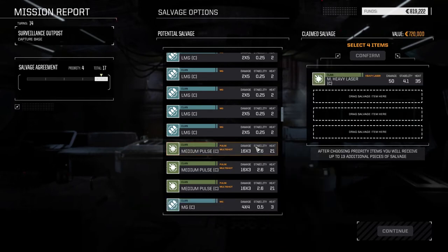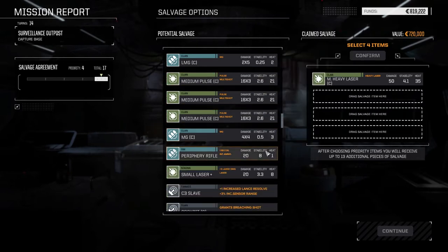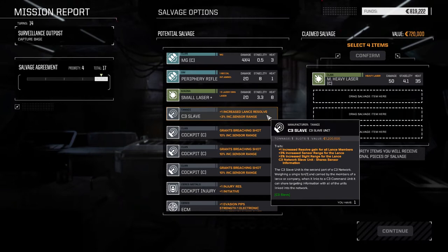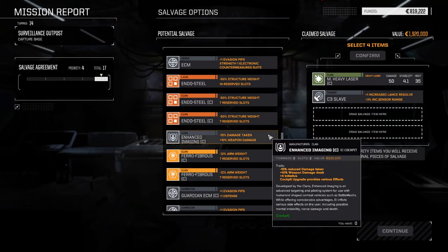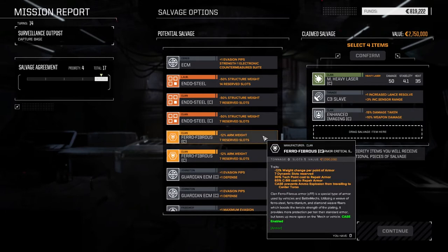Medium heavy laser — probably one thing we should take. Clan medium pulses are okay. C3 slave — I think we have enough of those now. Let's drop it in just in case. Clan cockpit. Breaching shot — increase sensor and sight range, plus two initiative. ECMs. Clan endosteel — nice. Enhanced imaging. Plus 10% weapon damage dealt, plus four initiative, minus 15% reduced damage taken. Oh yeah. Defense gyros — these are always nice but none available right now.